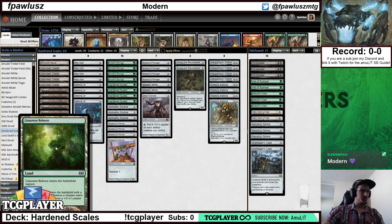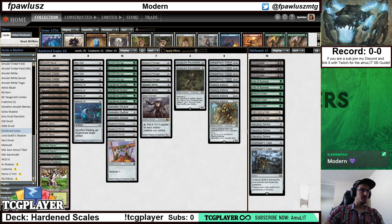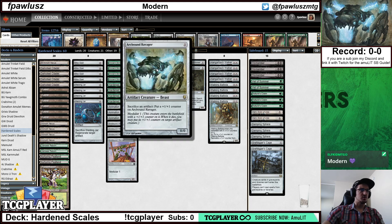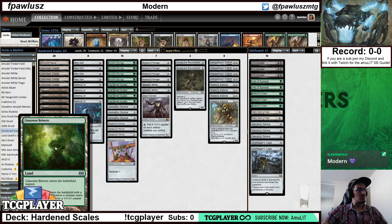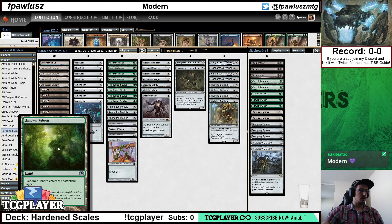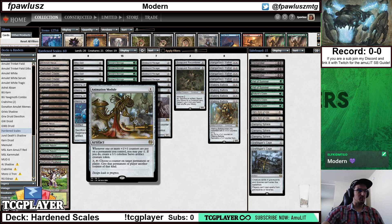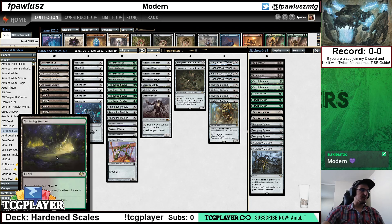Llanowar Reborn is kind of a weird land — it's an ETB-tapped land, which makes sense since we don't have many turn one plays in this list. Usually the heavy hitters start showing up on turn two. But it allows you to get counters. One very cute interaction with Llanowar Reborn is with Animation Module: because the land enters with a +1/+1 counter, it actually triggers the Animation Module. So you can pay one and get a free Servo — kind of a cute interaction.